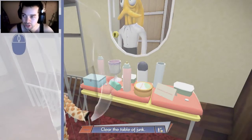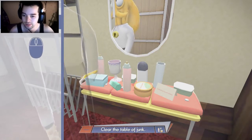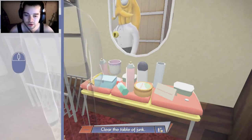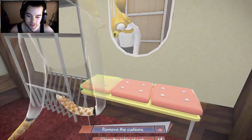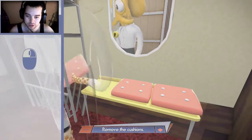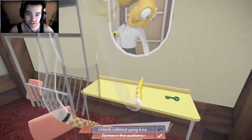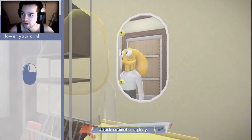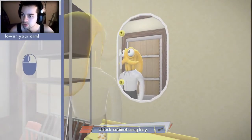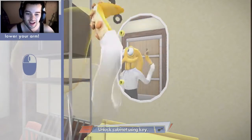So, clear the table of junk. Move the Octodad — move the mouse to control. Okay, here we go. Moving that mouse. Ready? One, two, three. Easy. And where do we go? We're good. Okay, move the cushions. One, two. Right. This is awesome. Unlock a cabinet — that is so cool. Hold right-click and move your mouse, or use the scroll wheel to raise and lower your arm. So I can go like this. That's funny.